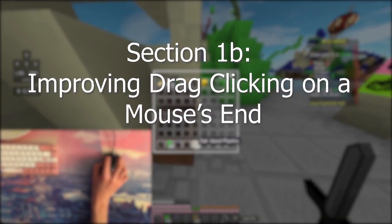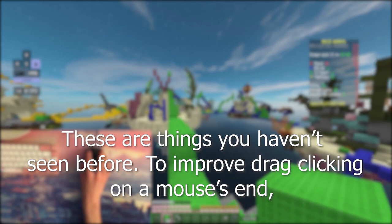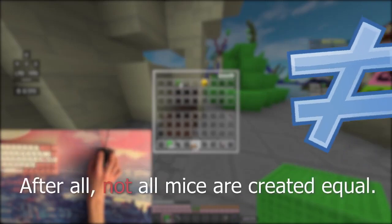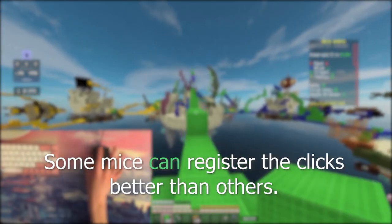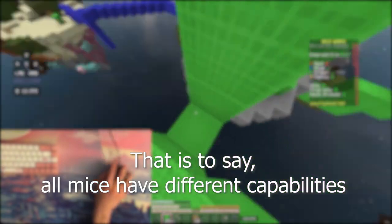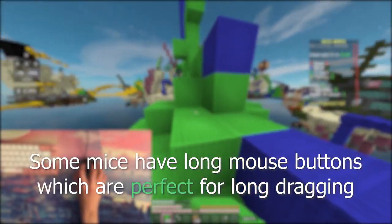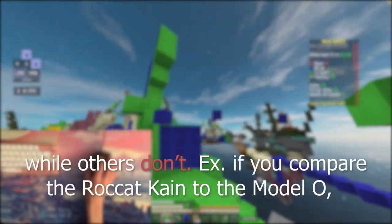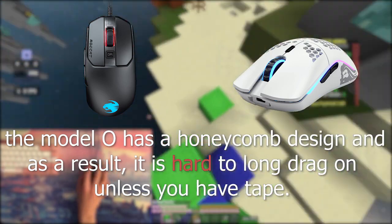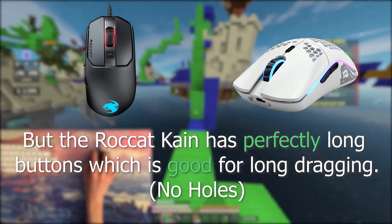Section 1b: Improving drag clicking on a mouse's end. This is where things get interesting — probably things you've never seen before. Drag clickers usually buy certain gaming mice that are able to register their clicks; not all mice are created equal. Some mice can register their clicks better than others, while some cannot register drag clicks at all. All mice have different capabilities based on their software, switches, processor, sensor, shape, etc. Some mice have long mouse buttons, which are perfect for long dragging. For example, comparing the Roccat Kone to the Model O: the Model O has a honeycomb design, making it hard to long drag unless you use electrical tape, but the Roccat Kone has perfectly long buttons ideal for long dragging.